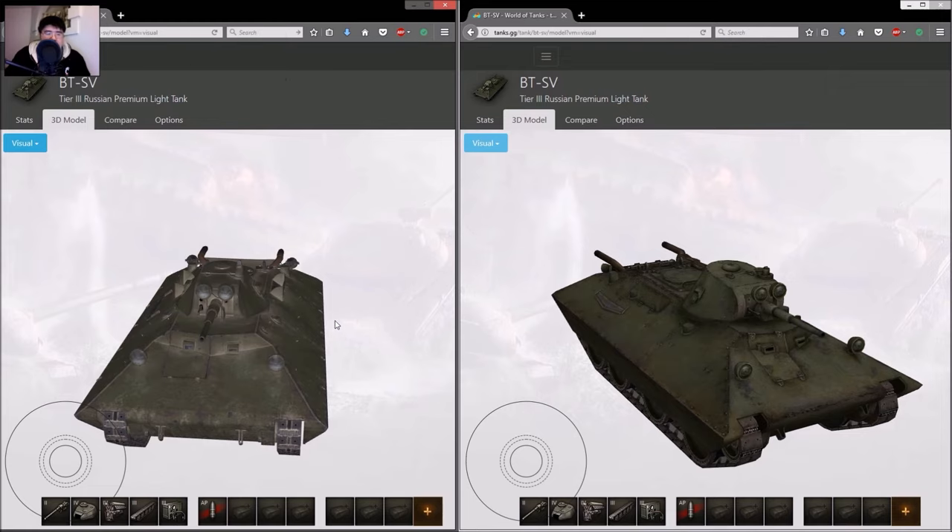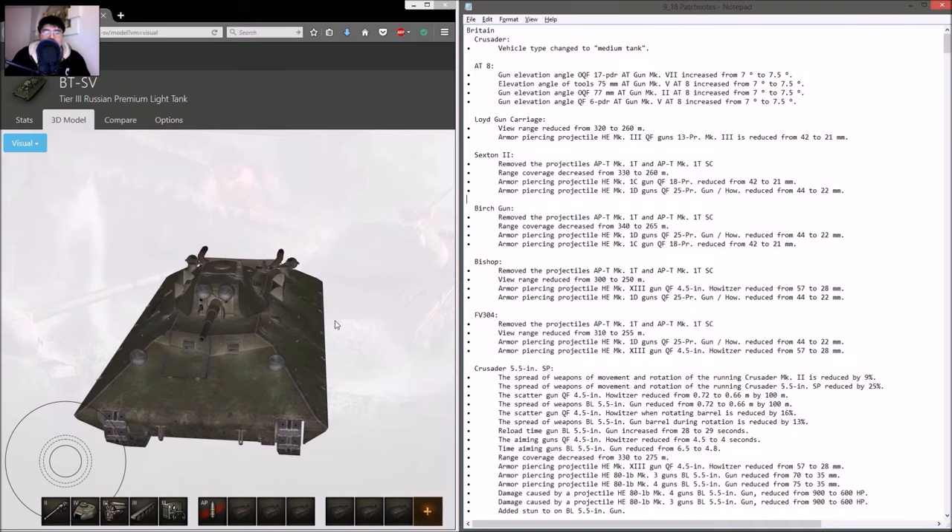Now let's take a look at the actual patch notes for 9.18. It's a pretty long list. I'll try to skim through it, mostly skipping the artilleries because we already know about artillery. If you want to read all the patch notes, I'll post this on the forums with the link in the description below.